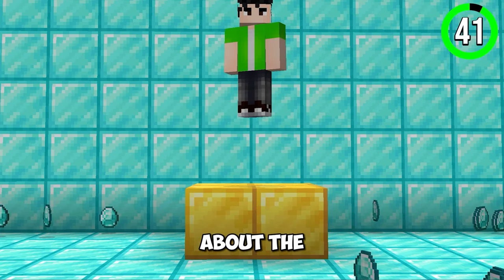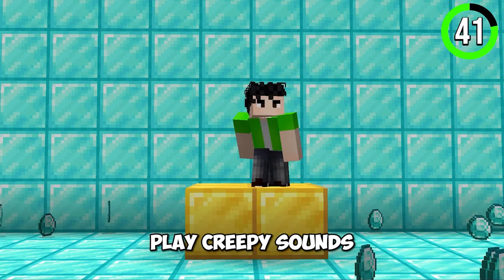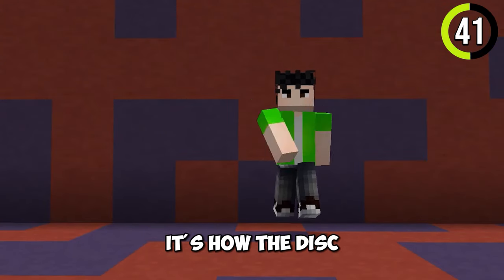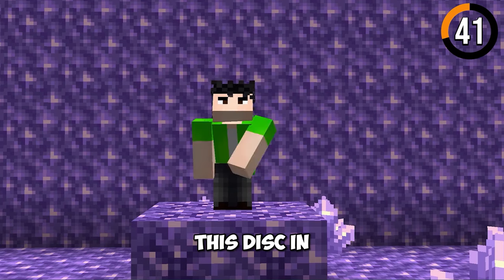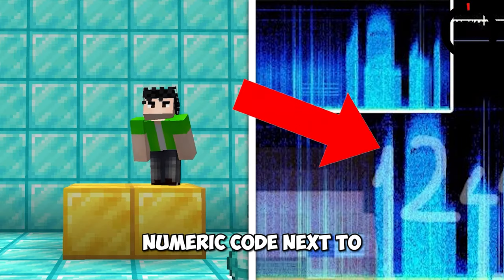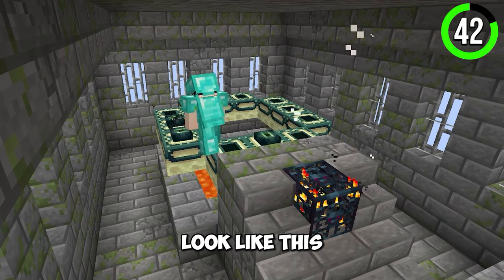We all know about the mysterious Disc 11. This disc would play creepy sounds when put in a jukebox. But what's even creepier is how the disc waveforms look. If you put this disc in a spectrogram, you can see Steve's head and a weird numeric code next to it.